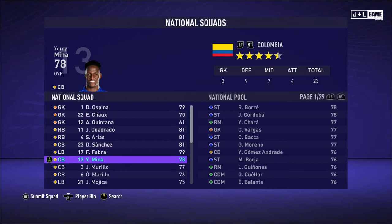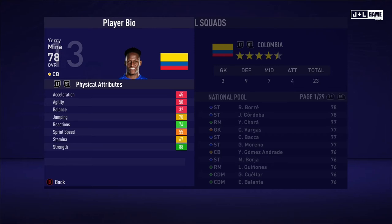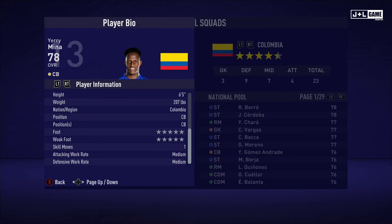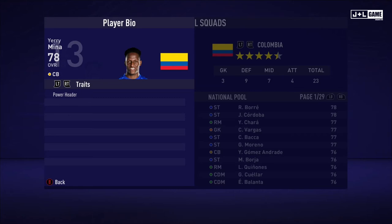Up next, we have Yerry Mina. Physical attributes are not looking too good — got some red and two green, the rest is orange and yellow, mostly red. Mental attributes looking better here, we have mostly green. And his skill attributes seem pretty mixed, a balance between green and red with some orange stats peppered in between. Here is his player information and his traits, with one trait being available.